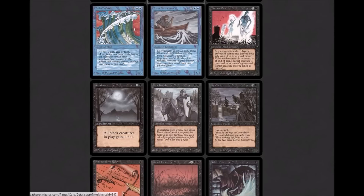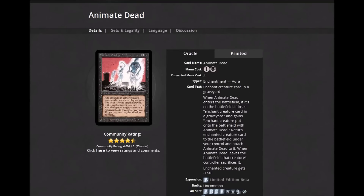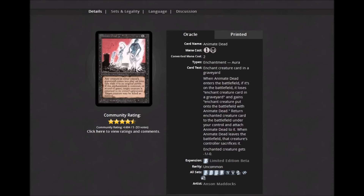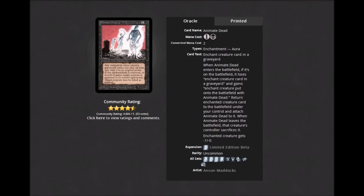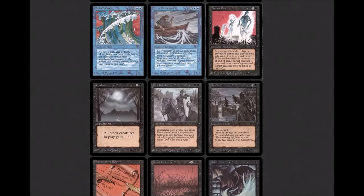Moving over to black. Taking a short break first. Animate Dead — I believe this is actually a really effective graveyard recursion card, so I would put it in a Cube. Oracle text: 'Enchant creature card in a graveyard. When Animate Dead enters the battlefield, it loses Enchant creature card in the graveyard and gains Enchant creature. Return enchanted creature card to the battlefield under your control and attach Animate Dead to it. When Animate Dead leaves the battlefield, that creature's controller sacrifices it. Enchanted creature gets -1/-0.' Super effective at two casting cost — one colorless and one black.